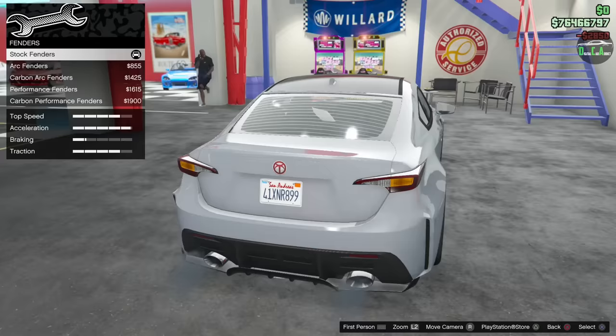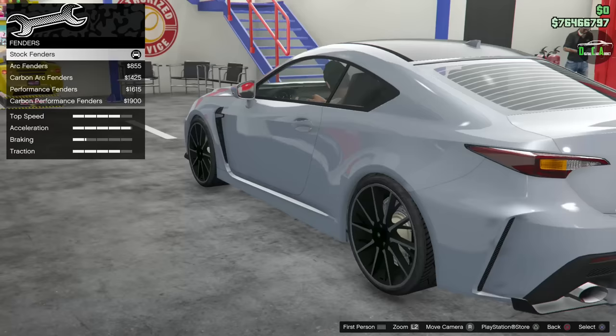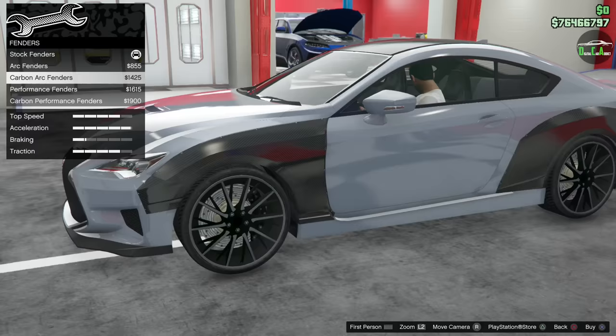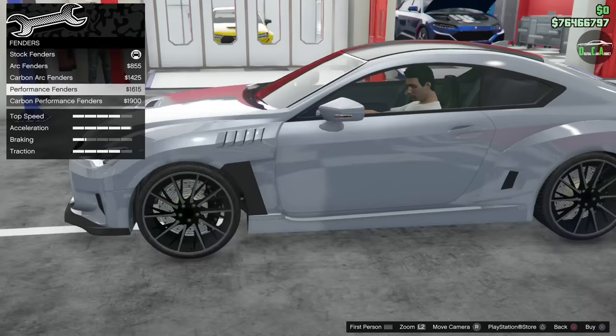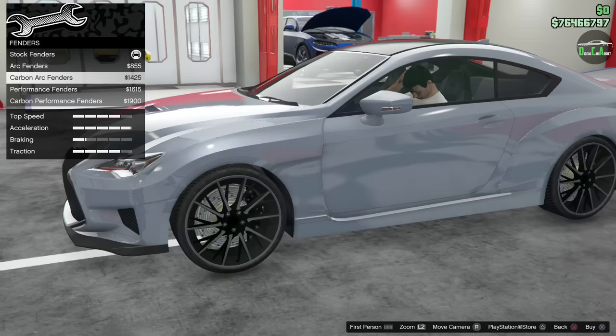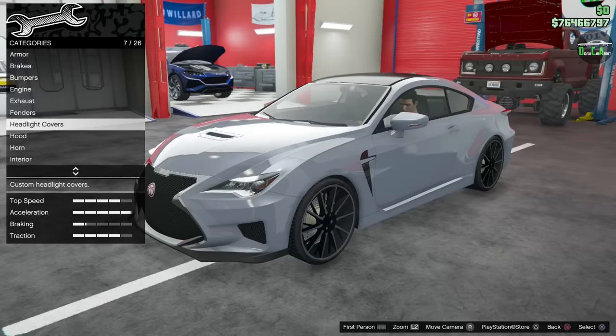Fenders: you get a subtle wide body option, but you lose the side vent which is a big shame — that's a nice characteristic of the car. Without it, it looks very plain on the side. There are different variations of that, and then a performance fender with different style vents on the side — very weird looking. I like the subtle wide body a bit more; the performance fender is too crazy for me. I'll keep it stock with the vent.